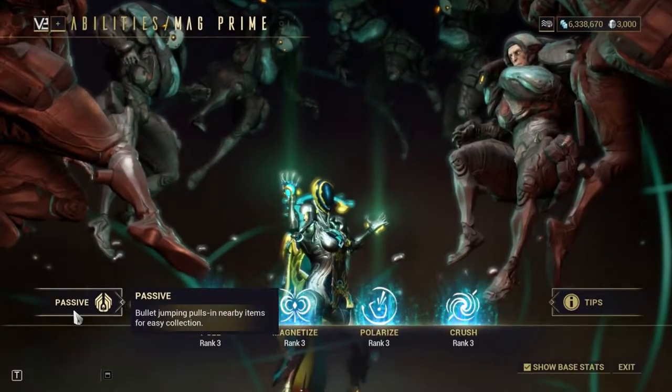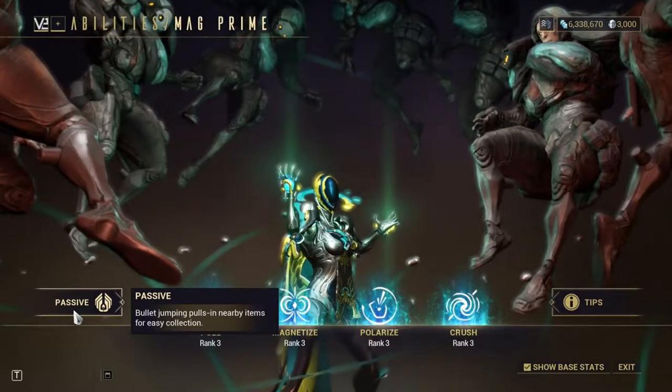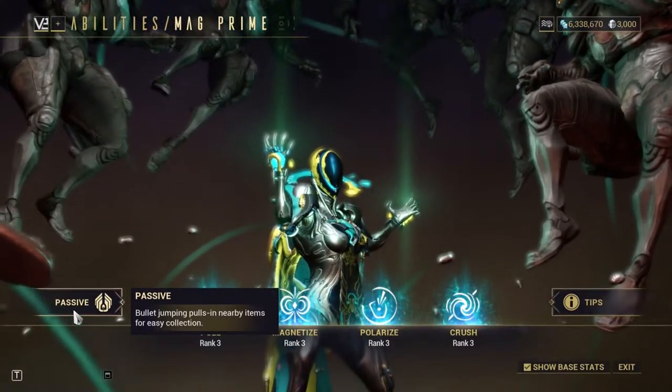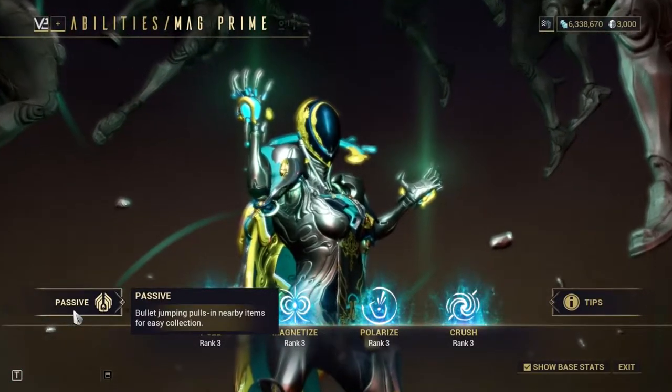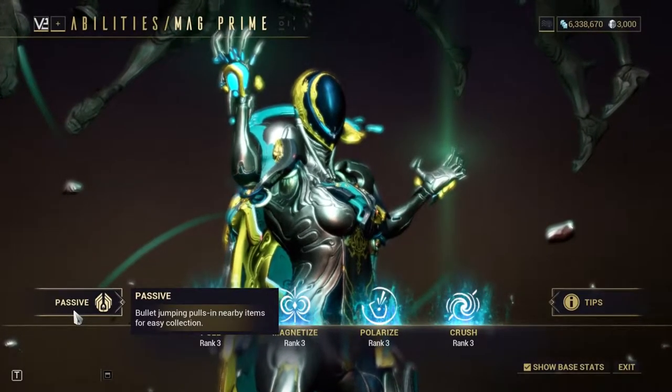Her passive is an 8-meter wide personal vacuum on bullet jump, lasting 0.6 seconds while you're in the middle of bullet jumping. Though useful at times, it's not really a replacement for your Vacuum or Fetch. The main use of this ability is when your sentinel dies and you still have something to collect loot with.